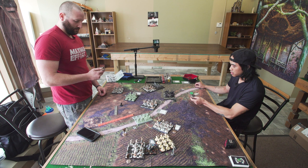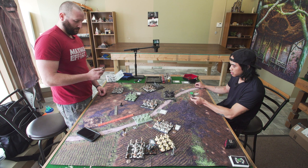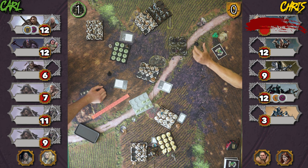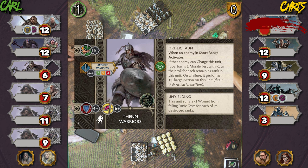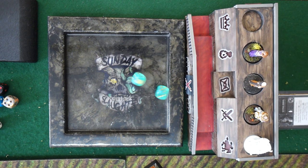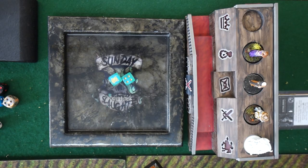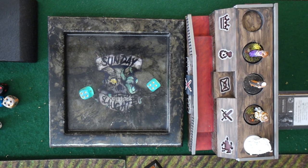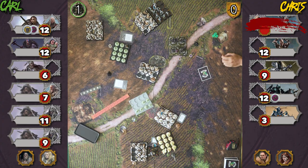Start of Carl's turn: Carl plays Coordination Tactics again, swapping abilities between two friendly infantry units in short range and triggering start-of-turn orders. Carl uses Taunt from the swapped ability — I must take a morale test at minus three, needing a nine. I fail, so the whole unit panics. Carl charges disorderly on a one or two — rolls a three so it's not disorderly. Seven dice on threes, no rerolls — eight hits. With Weakened, three saves from five hits.